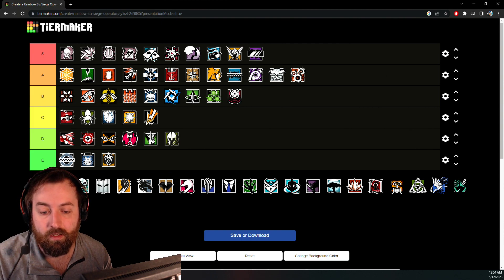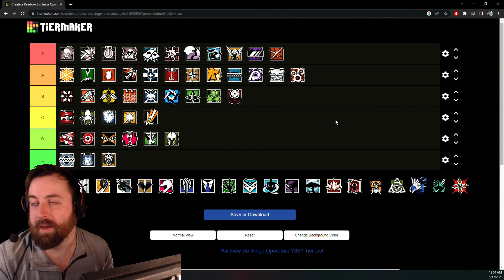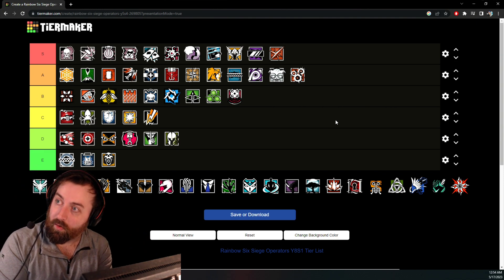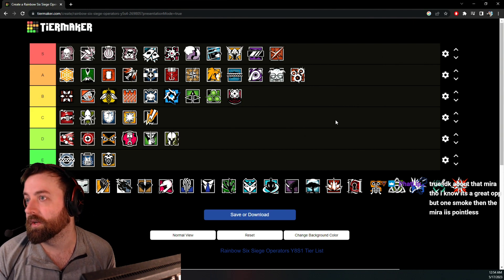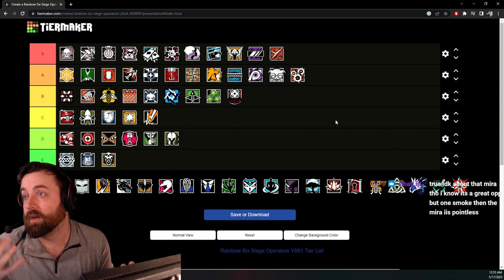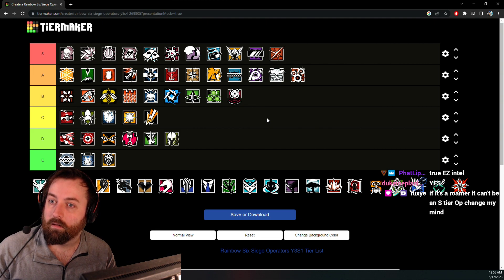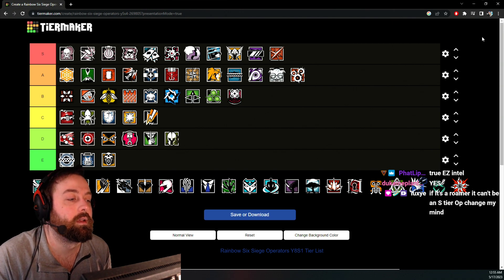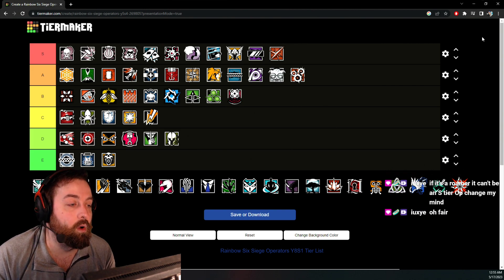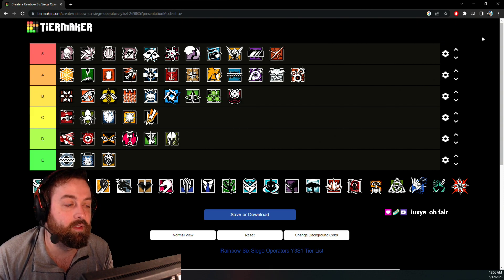Lesion — this might be controversial, but I think Lesion is the best roamer in the game. Good gun, Impacts, two-speed, and you can put traps on any door or window around the map so you always know where they're coming from. It is really, really hard to sneak up on a good Lesion. I'm putting him at S tier. This isn't just a comp tier list — it's for ranked. Lesion doesn't have to roam; he can anchor too. His traps are always going to be functional no matter how you play.